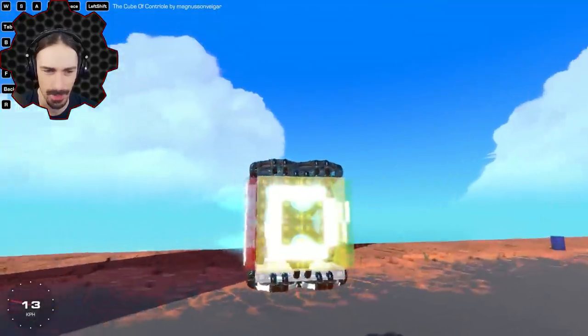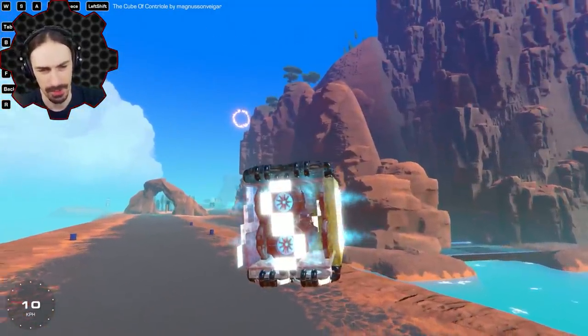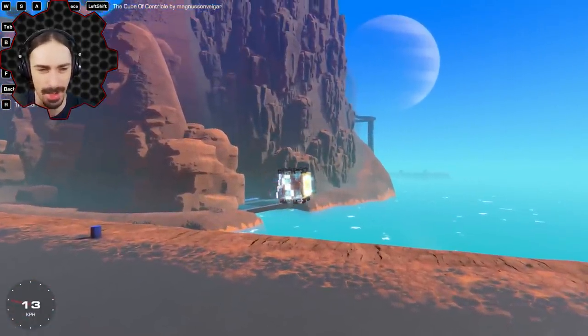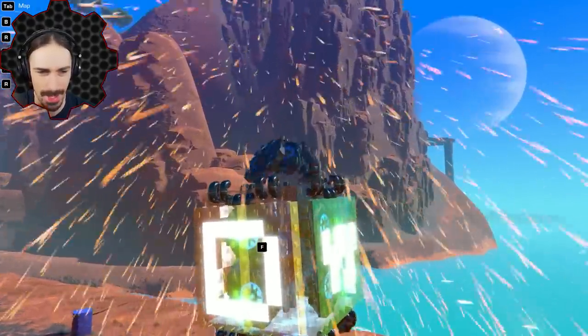So I see we have WASD on the cube and whatever one of those I press is the direction that it ends up moving. It has a yaw — I don't have any control over the yaw, so it's just doing that automatically. Like I said, the definition of hovercraft.